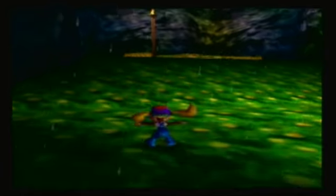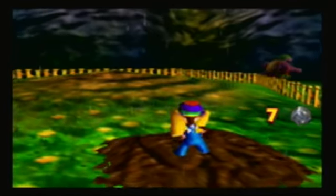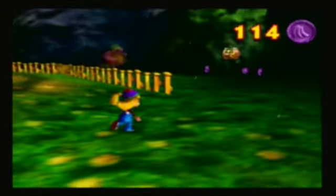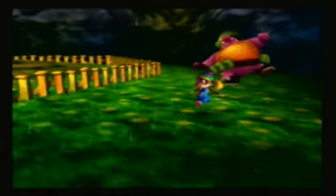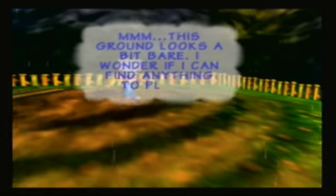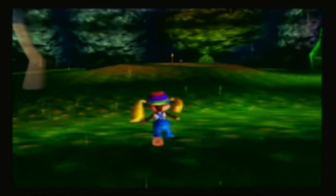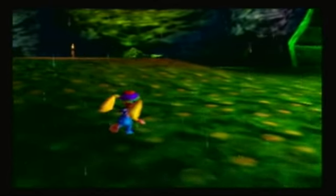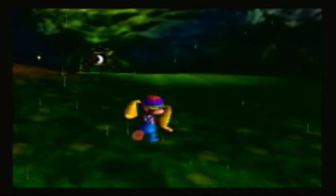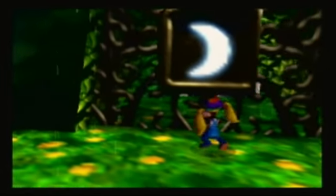Going over here, there is going to be a mission for Tiny here later on. And a dirt pile as well. There's also a Tiny Barrel right here, but you can't do anything about it just yet. This ground looks a bit bare — I wonder if I can find anything to plant.